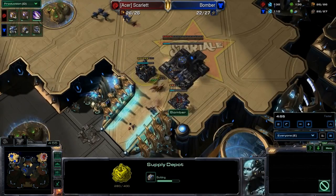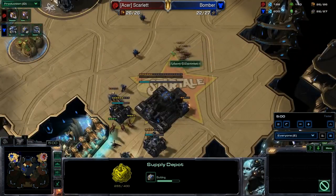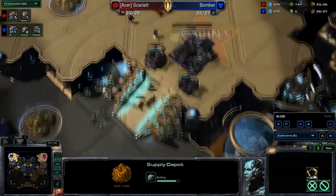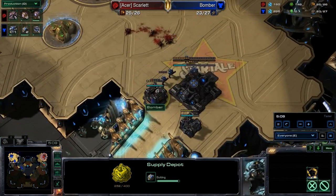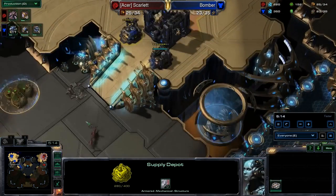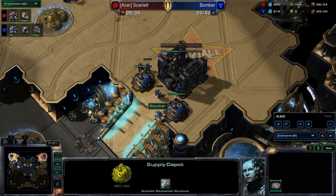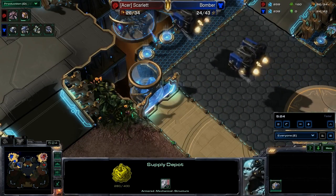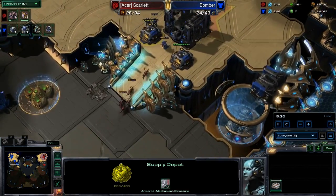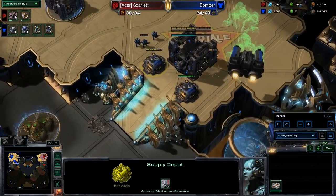Meanwhile, at the front door, it looks like Bomber is setting up a pseudo wall, trying to make sure that more Zerglings cannot come in, as he now realizes that Scarlet has gone for a one-base zergling rebuild with early speed Zerglings. And thankfully for Bomber, really bringing his forces back just in the nick of time. This goes back to being a pro gamer — realizing he has proxy barracks and yes, he can do some damage, but the enemy Zerg has gone for a one-base speedling build, so he's got to make sure his home base is defended. Otherwise he's just going to straight lose.